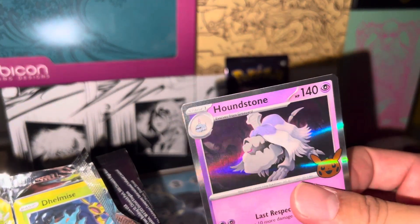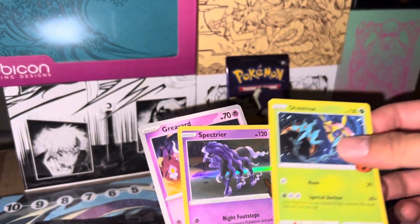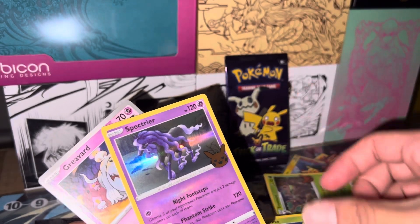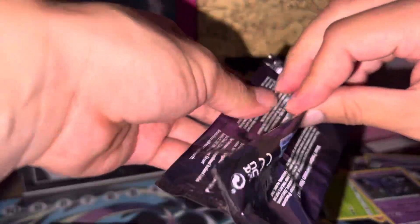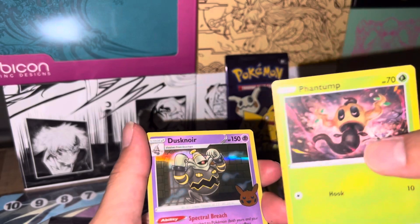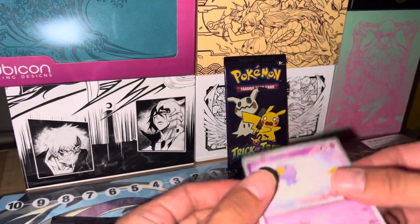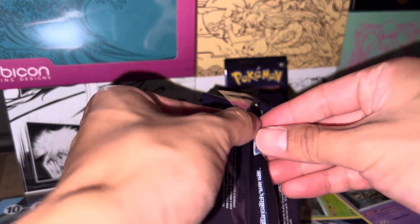Houndstone — trash, houndstone trash. Yeah I'm not feeling that concept. It would be really good but on paper it's a good idea but it looks dumb. Delmise, Spectreer, Grievard. Okay you don't look dumb but you don't look cool. Dusknoir, Dusknoir, Drifblim — I have a shiny of this Drifblim on Arceus, full odds baby, full odds.